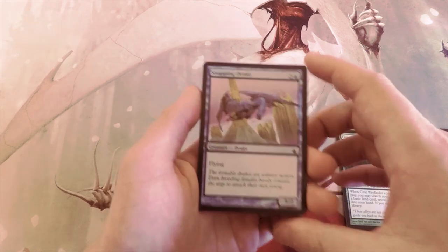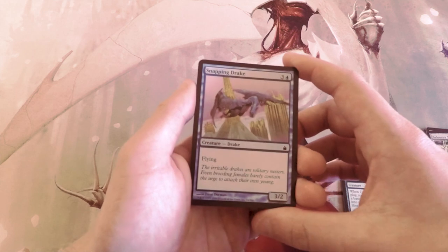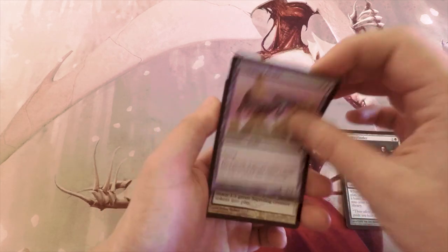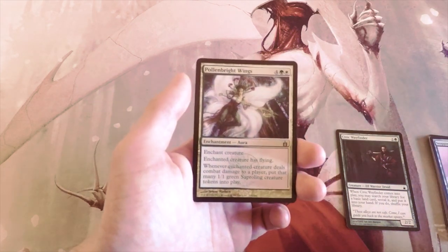Snapping Drake is four for a 3/2 with flying — just a solid flying creature. The stats are decent, not amazing. I would consider picking it but definitely not over the Wayfinder.